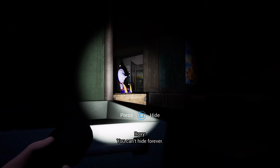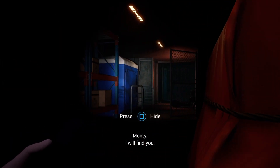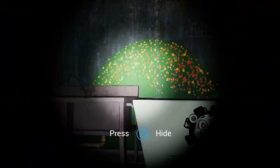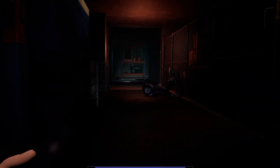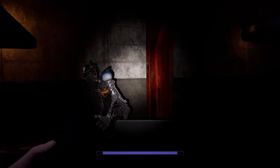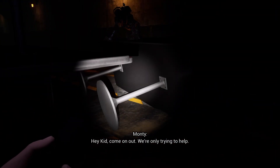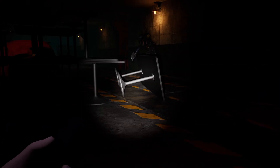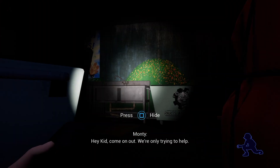What's weird is that while I was waiting in my little corner, when I left the corner, the three endos were suddenly gone. I don't know why. I don't know where they went. It seems like this area is very scripted, which makes some endos have really weird paths, but I don't really understand how it works. It's very confusing.